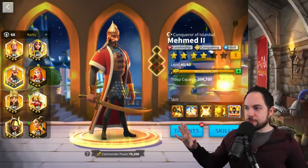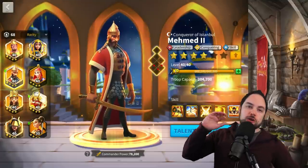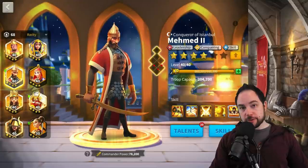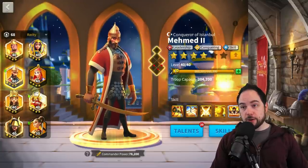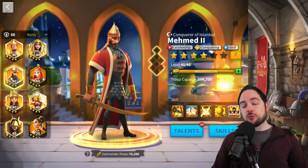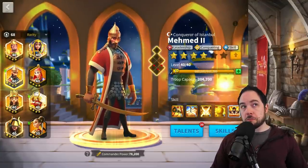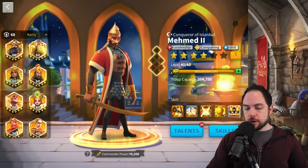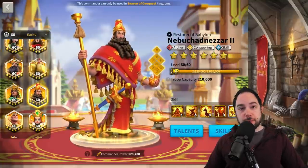Now that we've got all of that out of the way, let's get into our top six 5-5-1-1 legendaries. I've given priority to commanders where you might just stop at 5-5-1-1 and you've gotten a lot of the value. Number six on the list is actually Nebu.